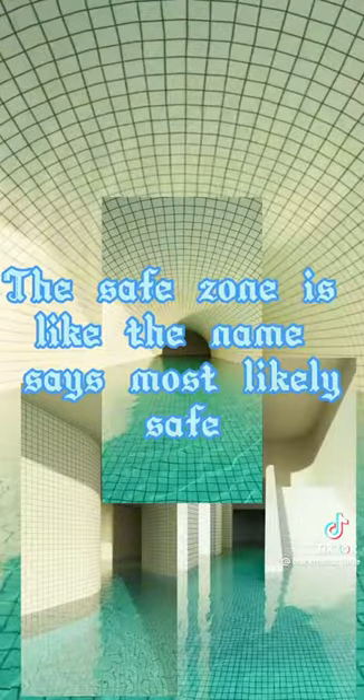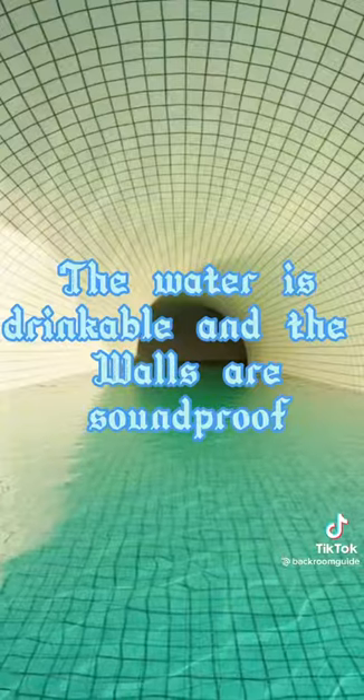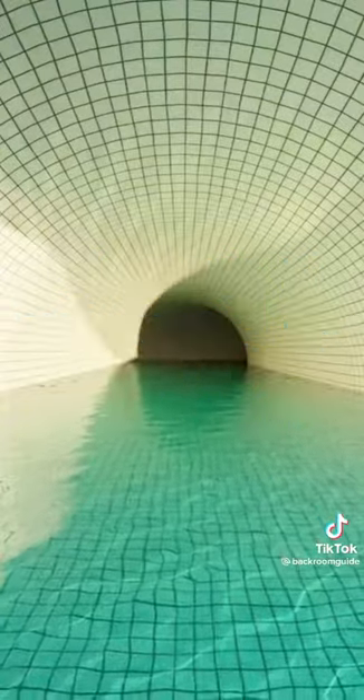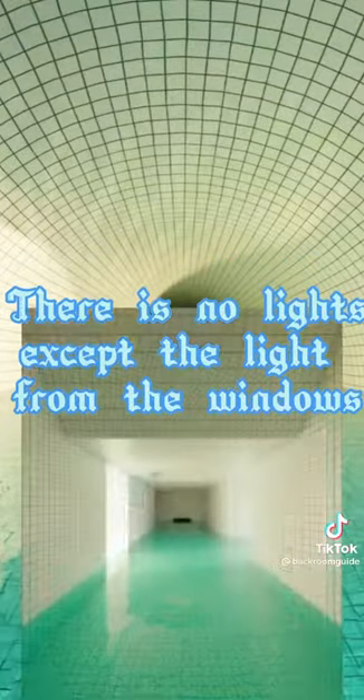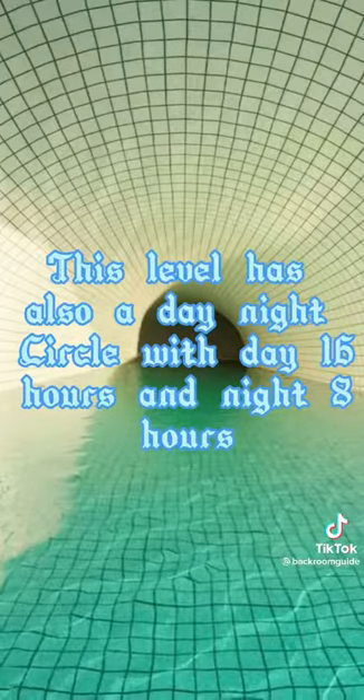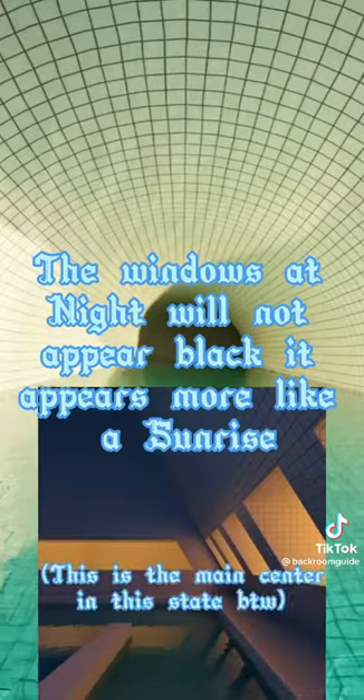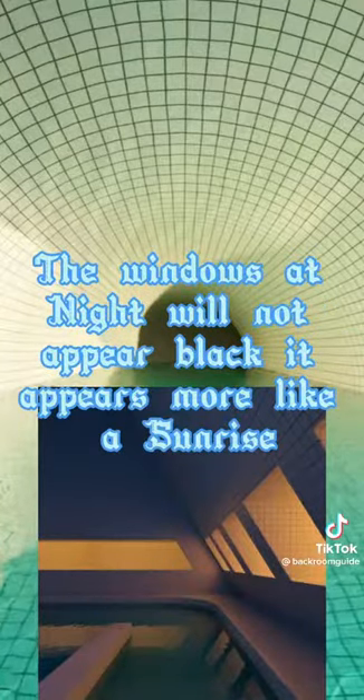The safe zone is, like the name says, most likely safe. The water is drinkable and the walls are sound-proof. There are no lights except the light from the windows. This level also has a day-night cycle with day lasting 16 hours and night lasting 8 hours. The windows at night will not appear black — it appears more like a sunrise.